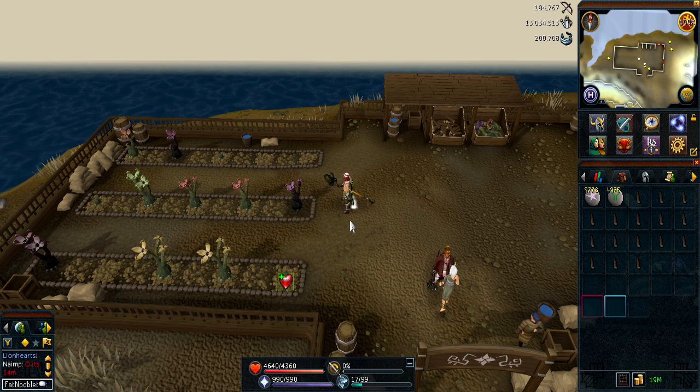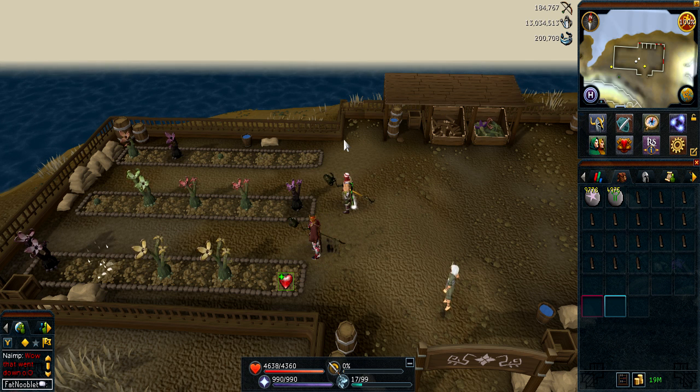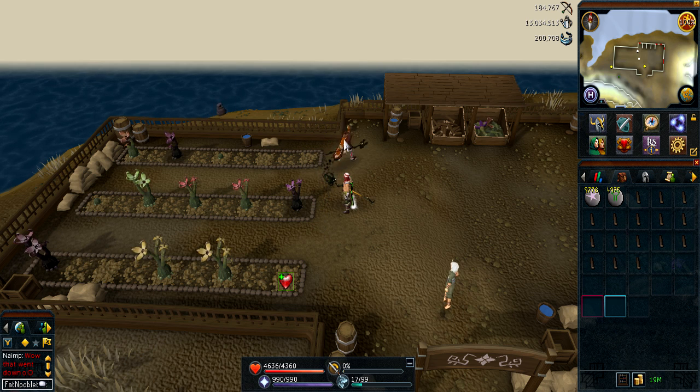For equipment, you need a mud battle staff or mystic mud staff, which I'm wearing — it saves your earth and water runes and saves some money. You also want the constructor outfit, which you get from Temple Trekking, and it gives you 5% more construction experience, so it's good if you're doing the max out method. Also have a stack of astral runes and nature runes. You might need laws and cosmics for the distractions, but I don't do them since they only give free runes and a little magic experience.